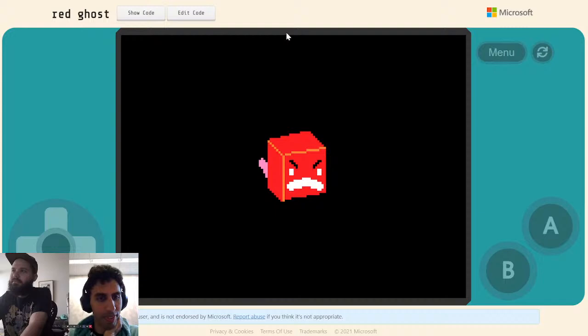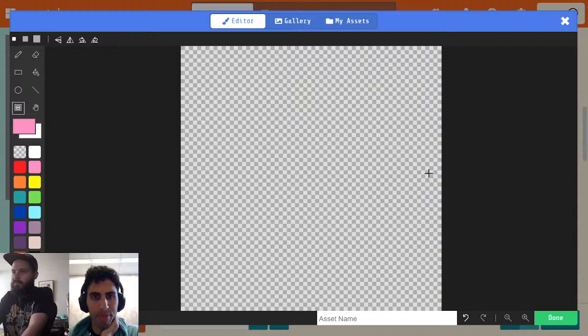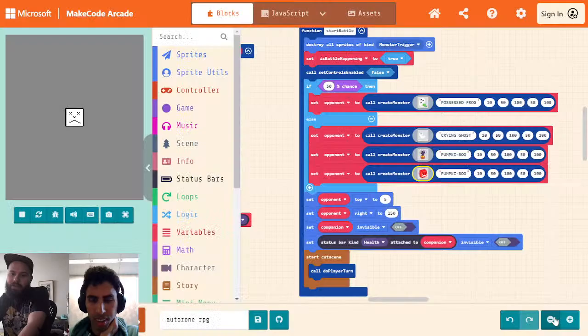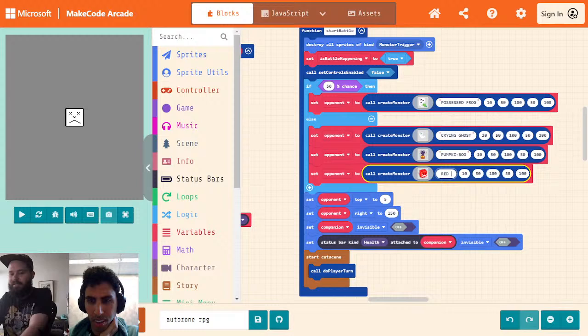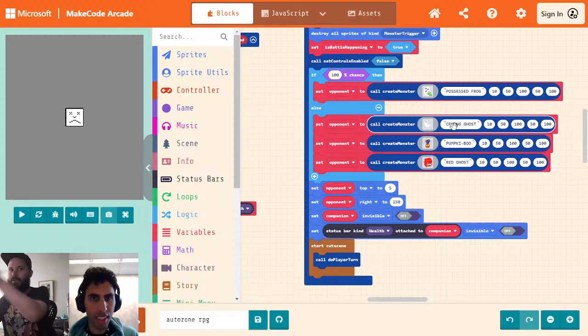Oh, this one's like a cube. I like it — a very angry cube. KiwiPhoenix says theirs is inspired by the red ghost from Luigi's Mansion. I'm just going to call it Red Ghost. We can workshop this later. All right, I'm going to make this 100% the possessed frog for now so I can clean up this code. We need to make code to actually give us an opponent and give all these guys different stats.